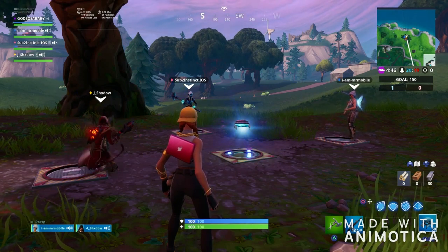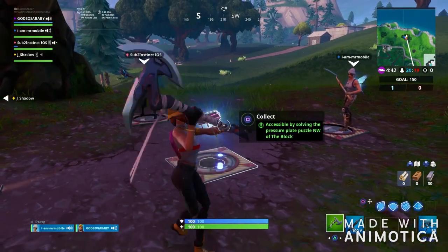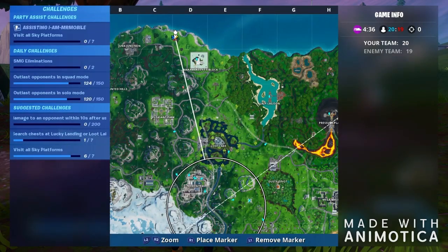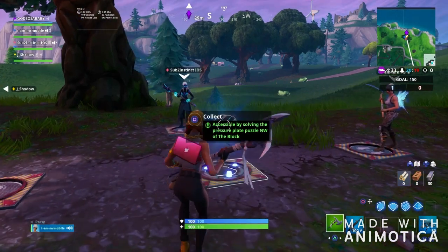You're going to need each one of your teammates to stand on those three platforms, and then the Fort Byte should be grabbable and collectible so you guys can collect it. This is where it's at on the map — it's right above the Block guys. Make sure you guys get Fort Byte 82.